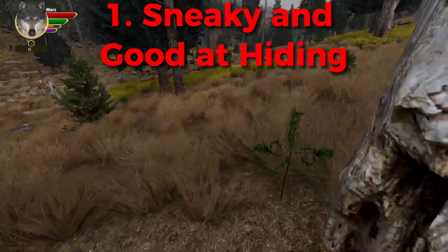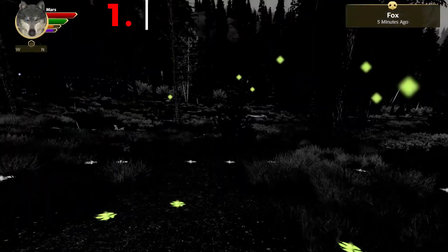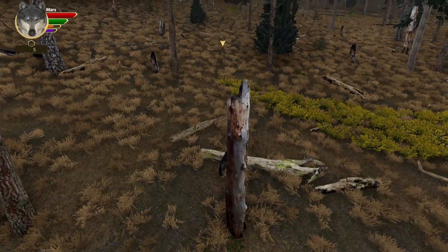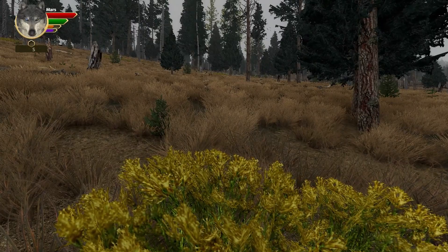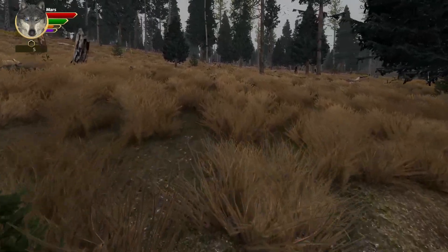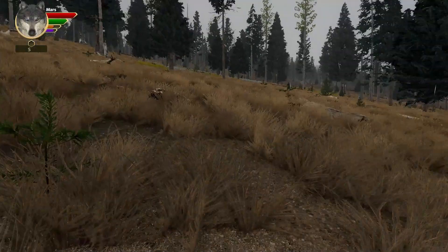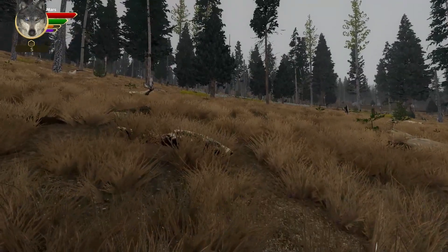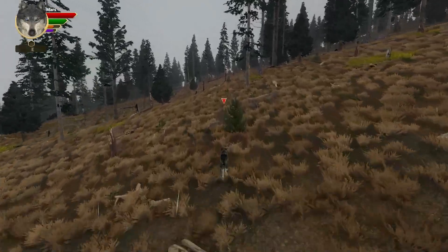Our first point is the red fox is very sneaky and good at hiding. I feel like this is the most visible point on the red fox. Of course, it's its coat color — the orange coat can blend in perfectly with the grass on this mountain, and that is really amazing. I couldn't see the fox and couldn't find it at a point. This helps them stay hidden from other animals so they can sneak up on their prey without being seen.